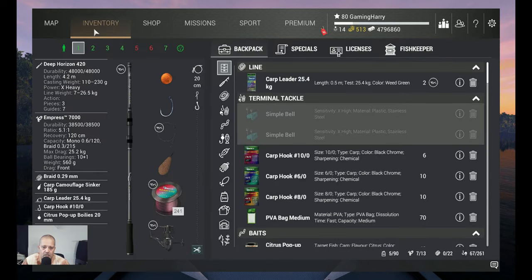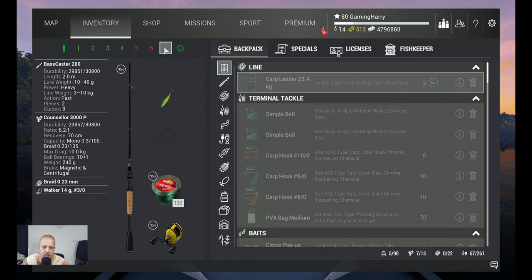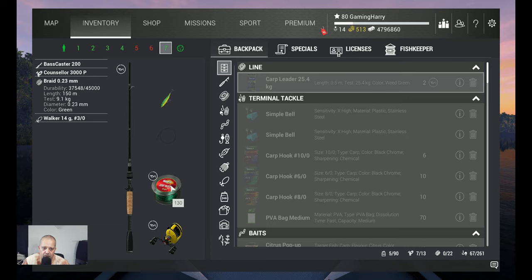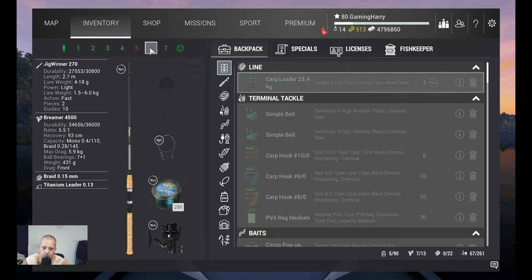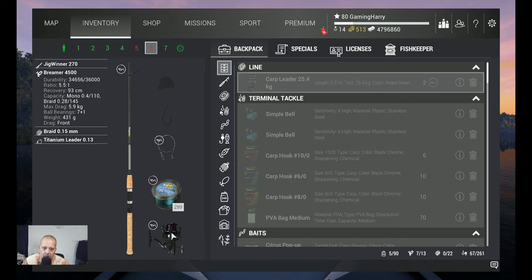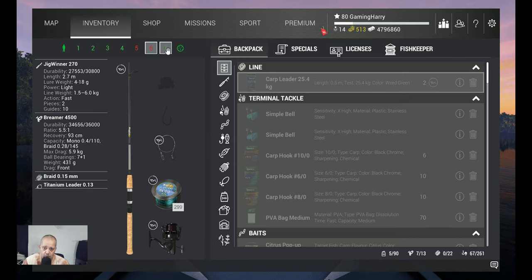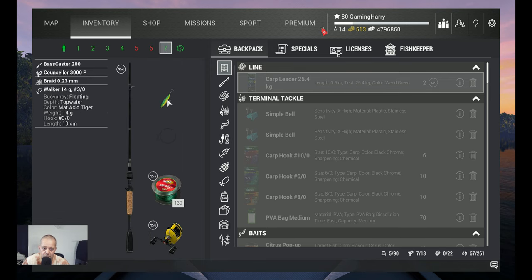What am I using? The Best Cast 210 — 10 kilogram rod — with the Counselor 3000P, also 10 kilogram. Braid 0.23, 9.1 kilograms, and I used a Walker Fit 14 gram. I use this walker for all the fish. The only difference is at Tiber I use this setup; at all other waters I need to throw a little further, so I use the Jig Winner 270 — only six kilograms but strong enough — with the Bremer 4500, braid 0.15, titanium leader. I don't think it's necessary. Of course I use the same Walker 14 grams.